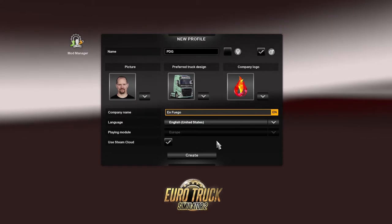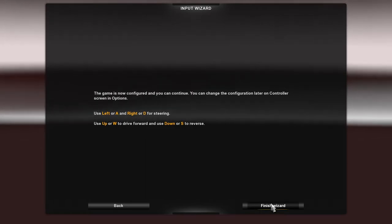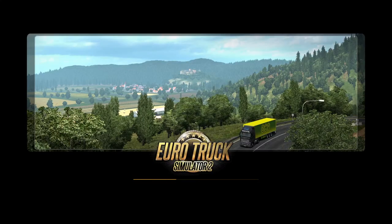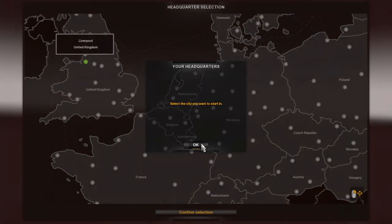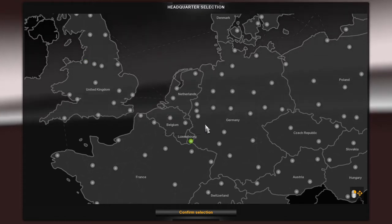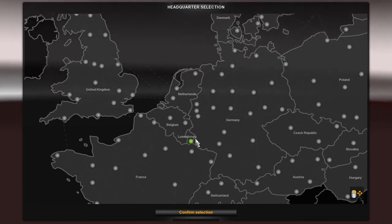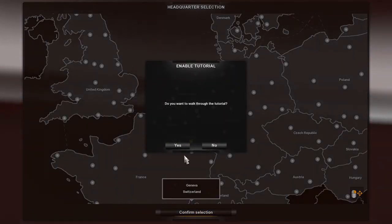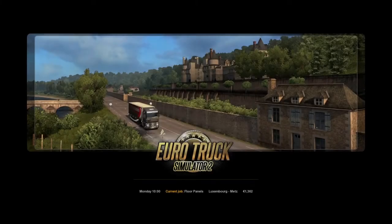For the company logo, let's go with fire. Company name — we're fire, so let's say 'En Fuego.' We'll go ahead and create this, use the keyboard, simple automatic, finish the wizard. I'll need to do some adjustments once I get to the main menu. But first we get to pick our headquarters — and as a quick easy achievement tip, pick Luxembourg. There's an achievement for getting all cities within a country owned by you, so if you pick Luxembourg you get that one for free right at the beginning.